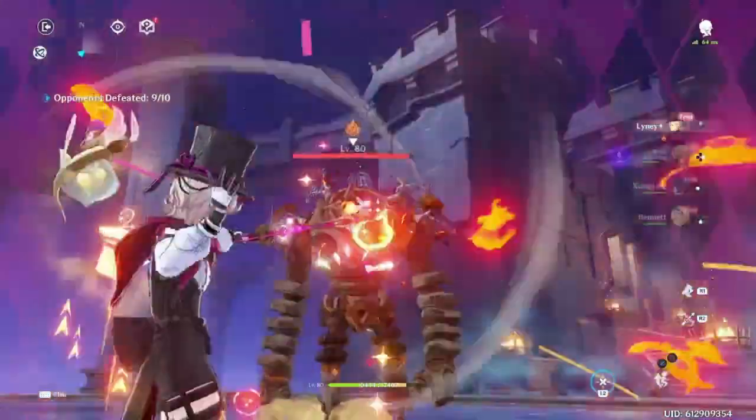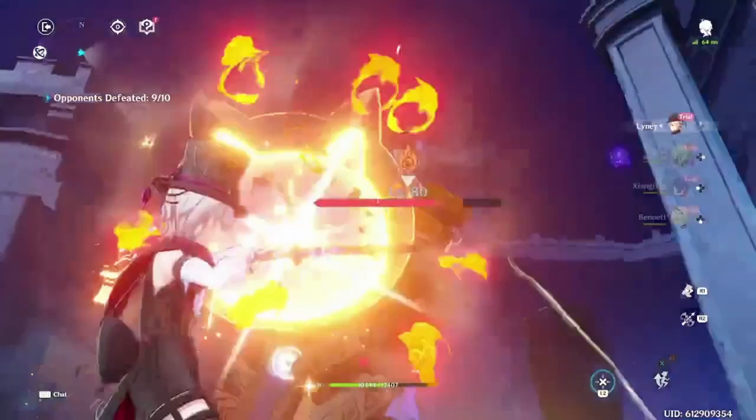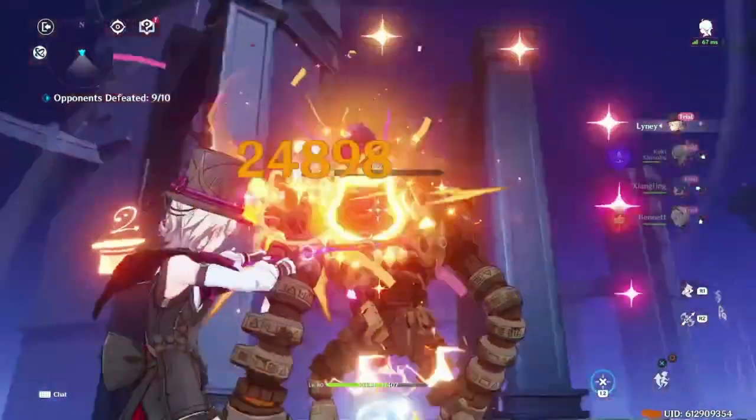Because of this, you'll want the core of your team to be Lyney and Bennett. For the other two slots, you can pick between a third Pyro unit and an Anemo unit, or a shielder.